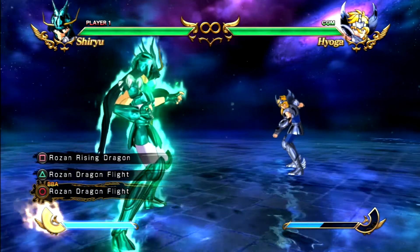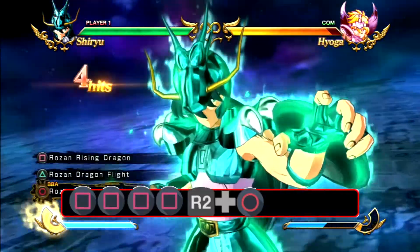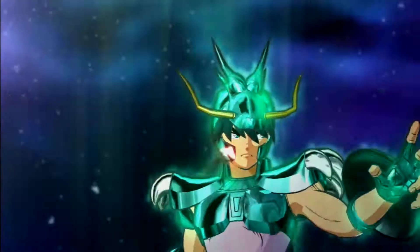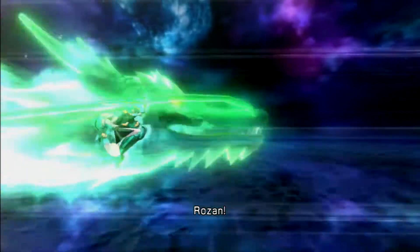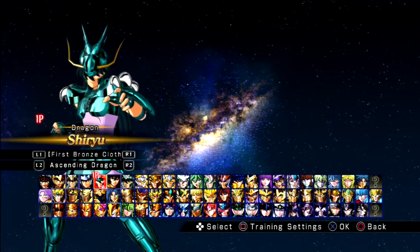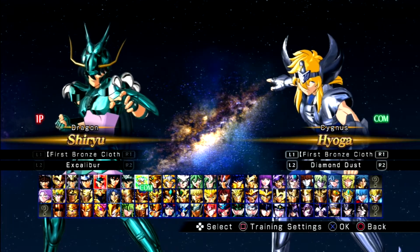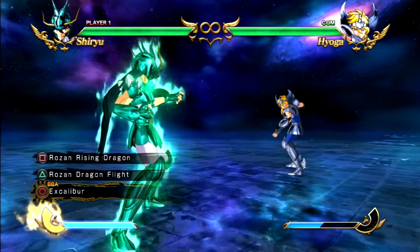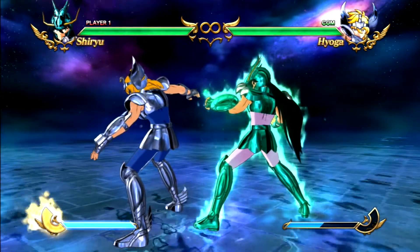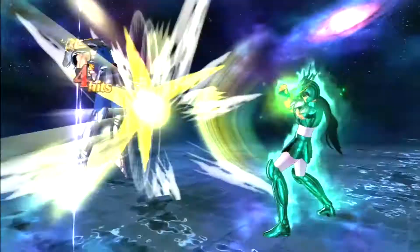To land Rozan Dragonfly, you have to punch four times and then do the ultimate: 1, 2, 3, 4 and then you can do it. It's a bit slow but if you punch four times you'll land it. Don't worry about Ascending Dragon — it's so slow, don't use it. 1, 2, 3, 4 and then do the ultimate. It'll work, they can't block.